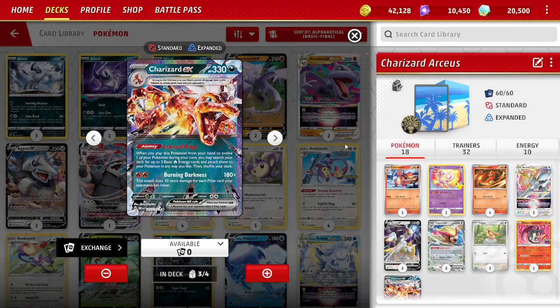If your opponent has taken 5 prize cards, that's an extra 150 damage, so you get 330 — you can one-shot an opponent's Charizard EX to close out the game. That attack building as the game goes on makes it very nice. It also has the Infernal Rain ability: when you play this Pokémon from your hand to evolve during your turn, you can search your deck for up to 3 basic fire energy and attach them to your Pokémon any way you want — really, really nice setup for Charizard EX, Arceus V-Star, Radiant Charizard, whatever you want.